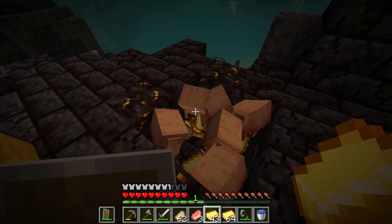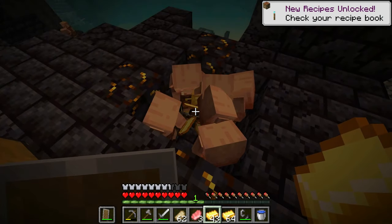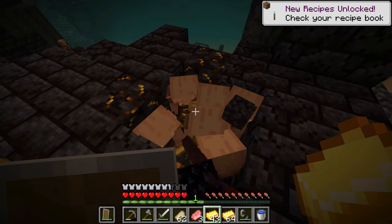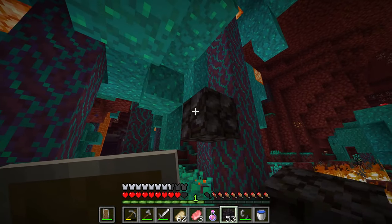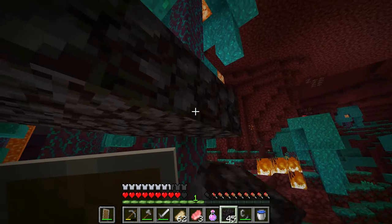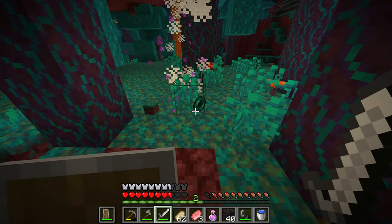The second thing you need is ender pearls, and the best way to get these is definitely still piglin bartering, even though they went and nerfed it. Of course, if you want to do it the old-fashioned way, you can find yourself a warped biome and build yourself a two-block high platform and just hack away at some endermen until you get all the pearls that you need.